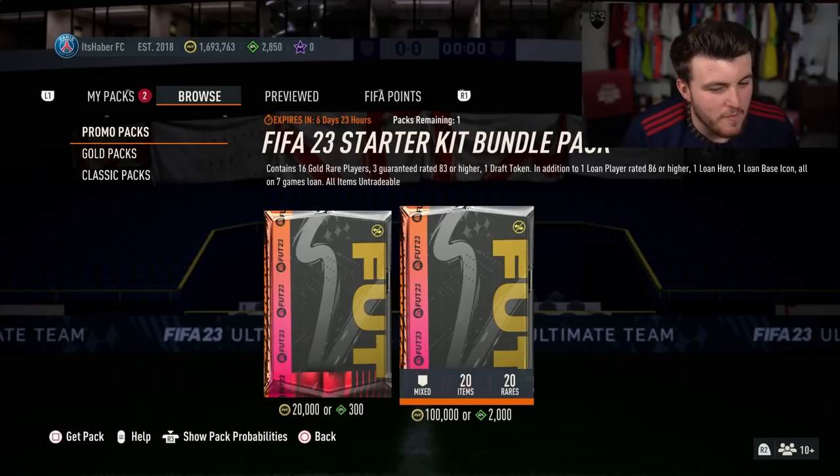Today we've got the brand new FIFA 23 starter kit pack. These are 100k or 2,000 FIFA points. They are very expensive so I bought codes for a bunch of my viewers to open their packs. EA, please give us something good. It was expensive so a like on this video would be greatly appreciated. Hopefully you enjoy the content. 2,000 FIFA points or 100,000 coins for a FIFA 23 starter kit bundle pack.